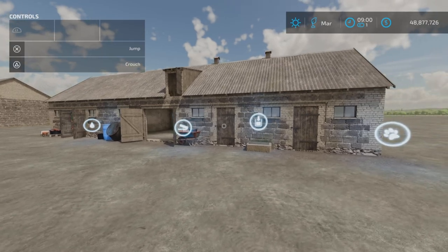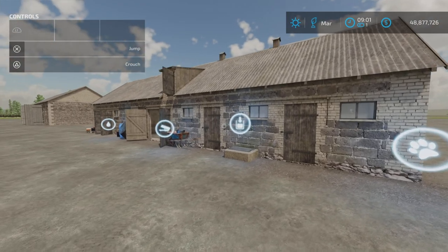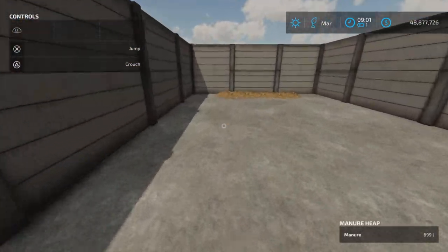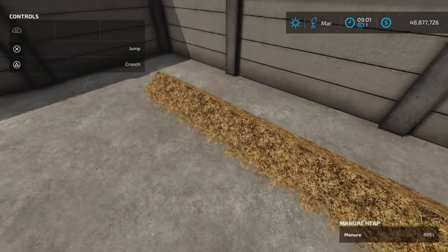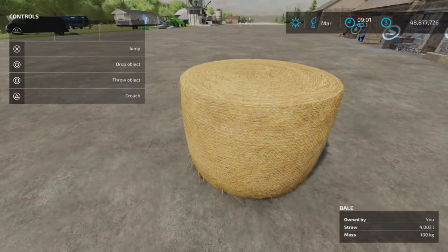Right, so here we are after the time skip. As you can see, slurry has been produced. Water and straw and food barely budged off the max, so not a lot of food was used — of course it's only 20 pigs. And here's the manure produced, so that works.